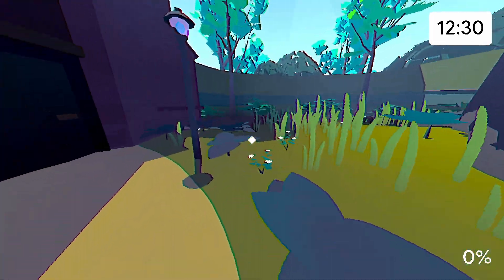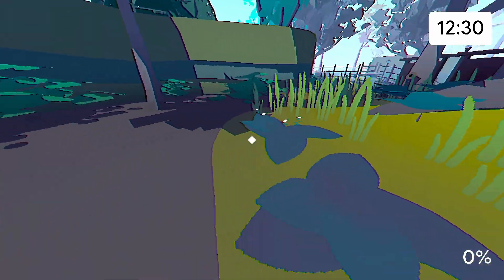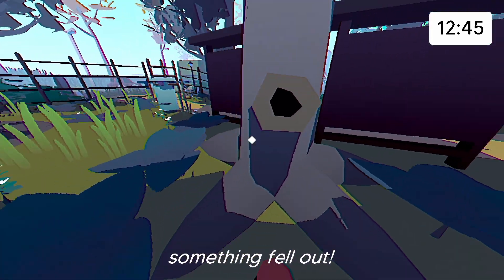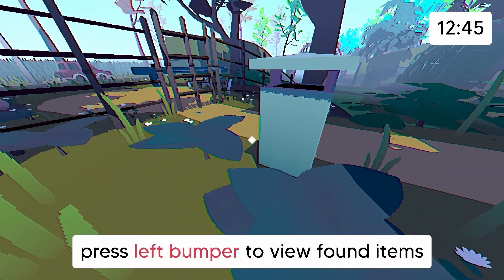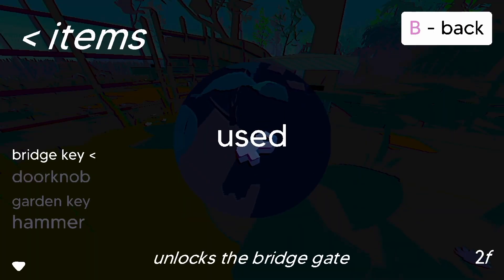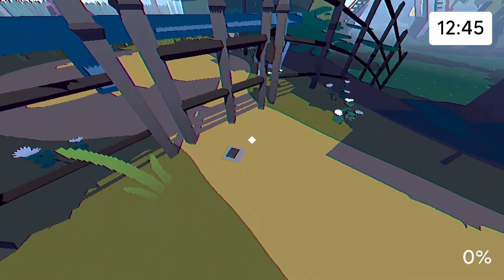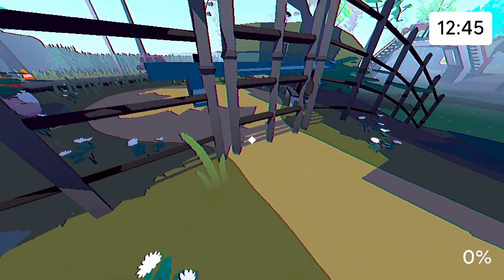Did you hear that? Oh my goodness, what was that sound? The church is closed. Something fell out. It's a doorknob. Press left bumper to reveal found items — they have an interesting name for the left bumper, it is the left button. I have a hammer used to smash things. I have a doorknob. I have a jiggly thing there. Red door. The church. Red door.